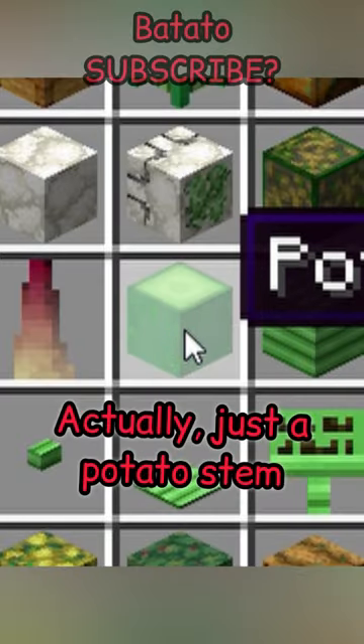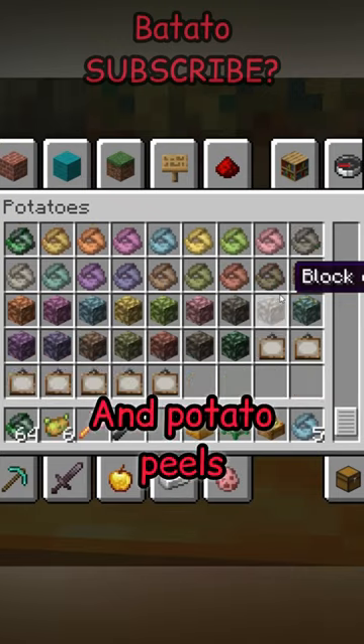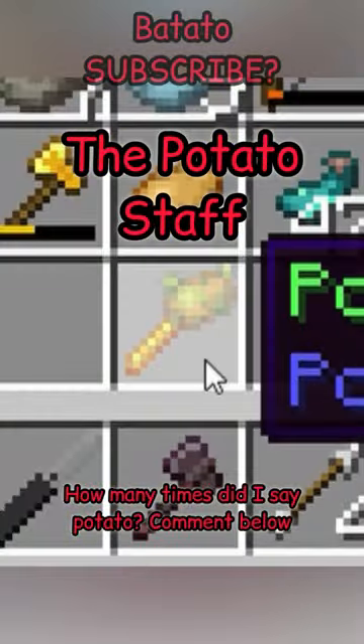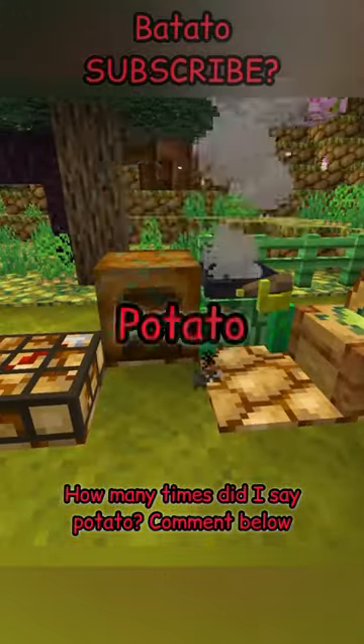The green wood is actually just a potato stem. There's even amber and potato peels. For each mob, there's the scary boss mob that drops the potato staff. And why are there so many retextured potato devices?